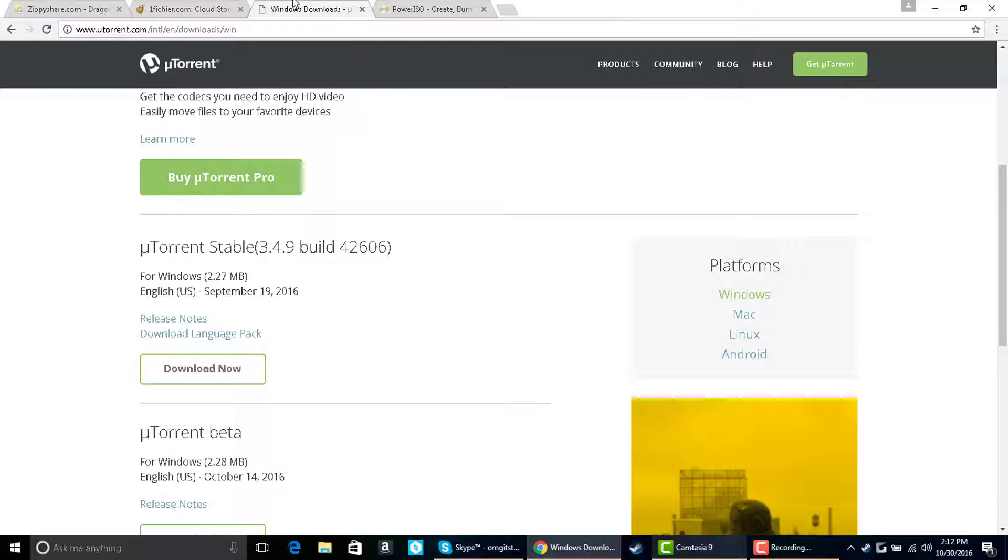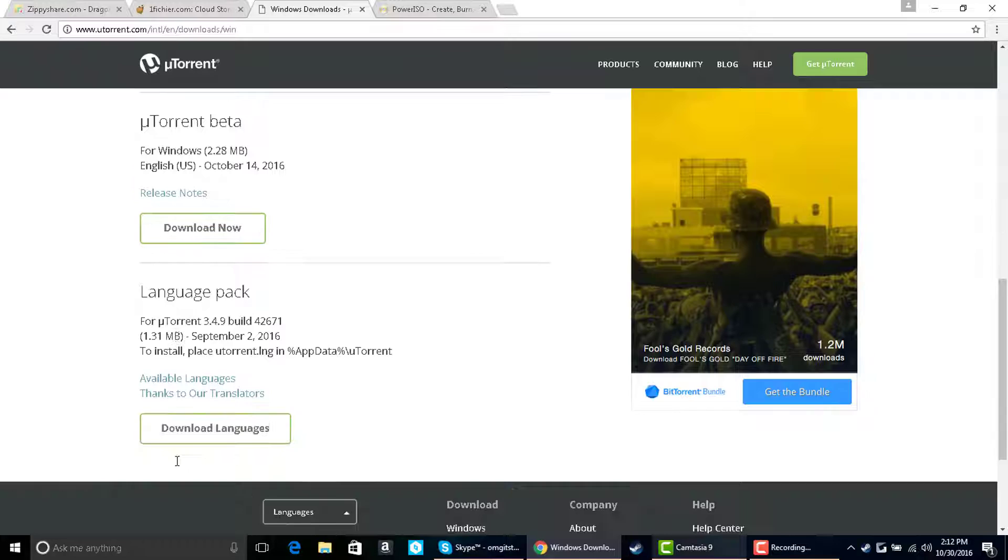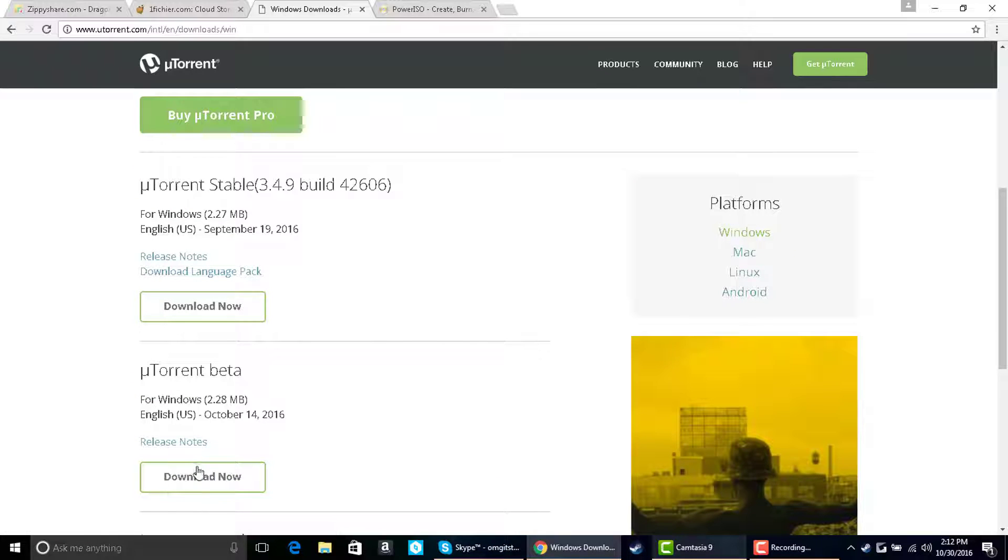Next thing you want to do is go to YouTube. What I recommend is just get this one — if you don't speak the language, download the language pack. Whatever you do, don't get the beta because most times the beta has issues; that's just for people who want to test it out. This is mainly a Windows tutorial, so if you want to install on Windows, go ahead and click Download Now.